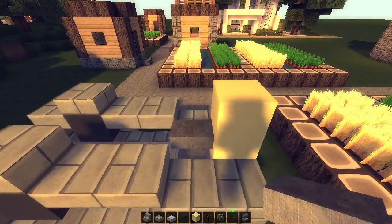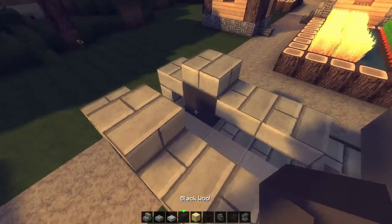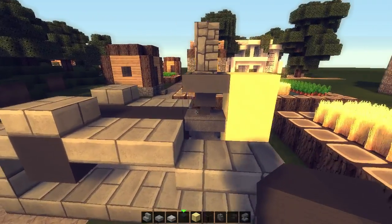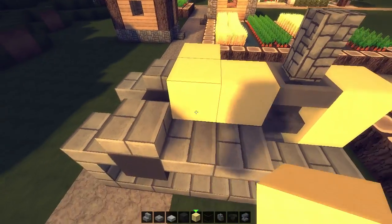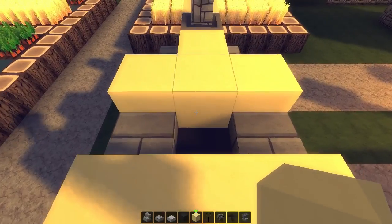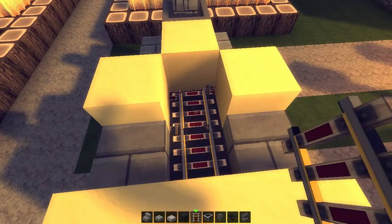Here we're going to have a little engine — an anvil maybe with a hopper and a wall going up from it like that. Really perfect, right? On the black wools here in the middle, place one more black wool and take it all the way to the engine. Now we got this little thing going. I'm going to place one more stained clay, and the same goes for this here.